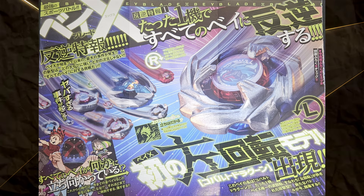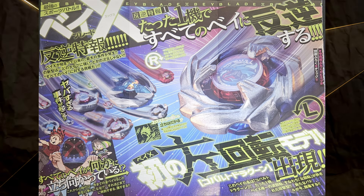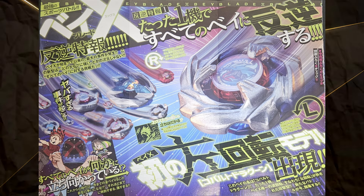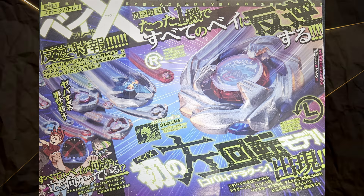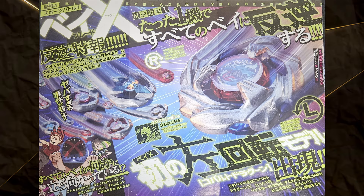The icon for this bay looks really good too — I think this is my favourite icon we've seen in X thus far. This bay also comes with its own launcher, as obviously the right spin launcher that exists now won't work with this left spin blade. It comes in a nice blue colour.